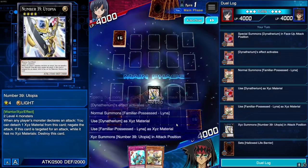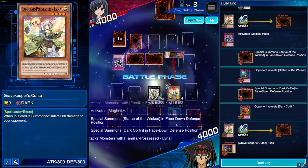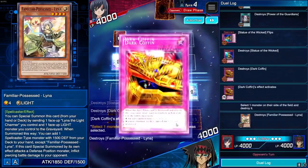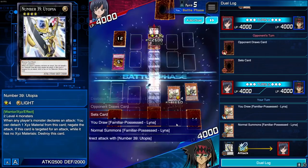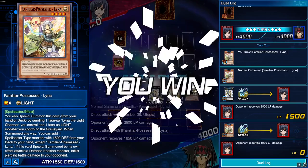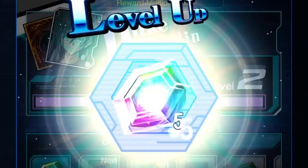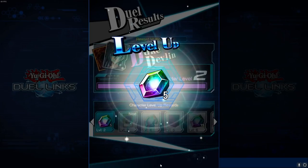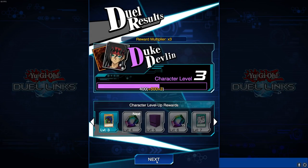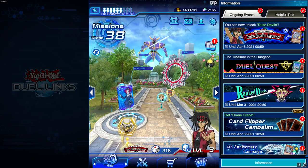You pretty much just summon monsters and attack. Since I have XC monsters, my AI will try to XC summon, which is actually good if you need to complete the extra deck slot challenge — you need to XC summon 100 times to unlock that seventh slot. But if you don't need XCs, you don't have to include them. If you do an auto duel on times three, you're going to get three times the rewards — that's 1500 XP — so off one duel I already leveled up twice.